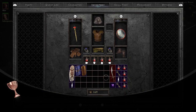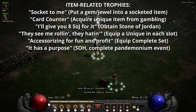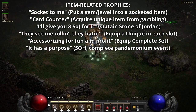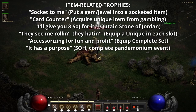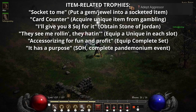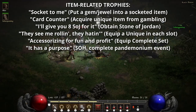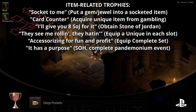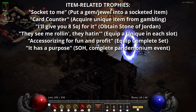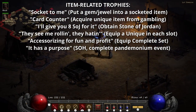There are six item-related trophies in the game, and these trophies have to do with manipulating items in your inventory. The first one is called Sock It To Me, and you earn it just by putting a gem or jewel into an item. The next trophy is called Card Counter, and to earn it you have to acquire a unique item from gambling. Unique items have an off-yellow color to their title, so you just need to gamble a lot of gold away. If you happen to be gambling rings and you acquire a unique ring, it might just be a ring called the Stone of Jordan — and the next trophy we're going to talk about is called I'll Give You Eight Sajj for it.